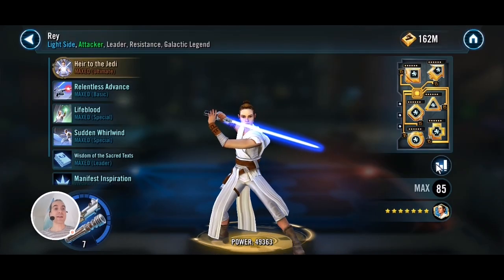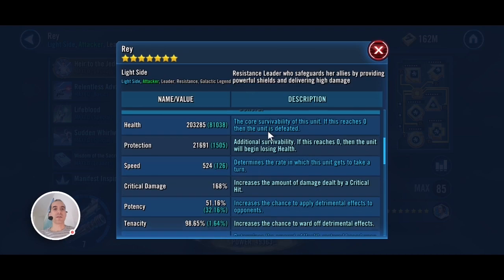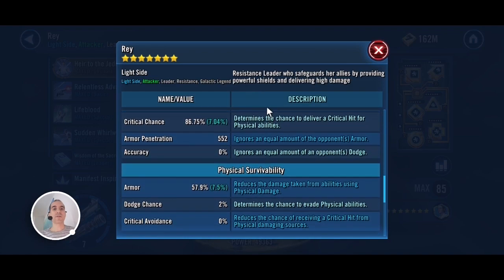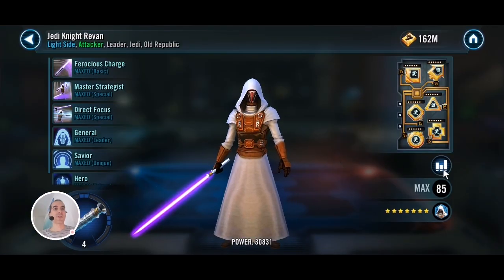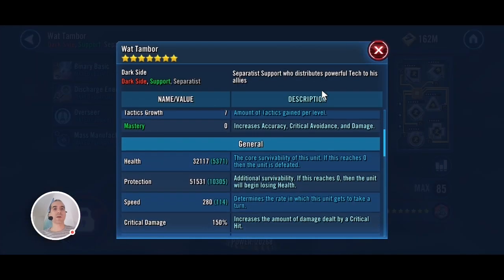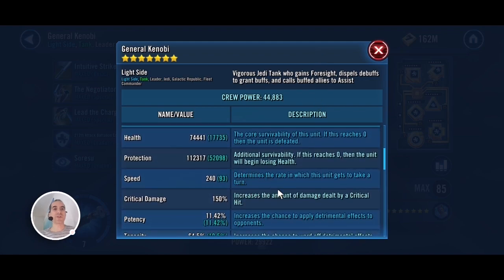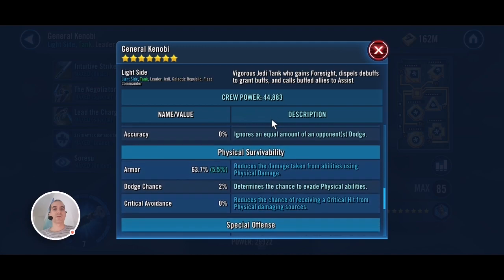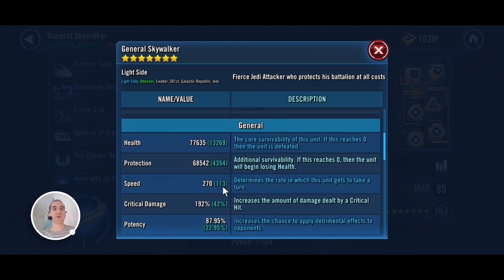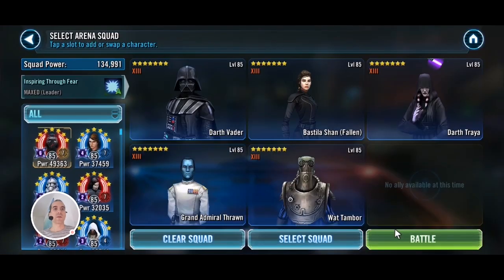Let me show you the opponent for the second battle. Again Rey is fully maxed — ultimate ability, all Zetas and everything. This one's a little bit faster than the first battle at 524 speed. We have Relic 4 Revan at 303 speed, Gear 12 Watt at 280 speed, Relic 7 Kenobi modded for health and protection, and finally Relic 7 Skywalker modded for offense with some speed at 270.